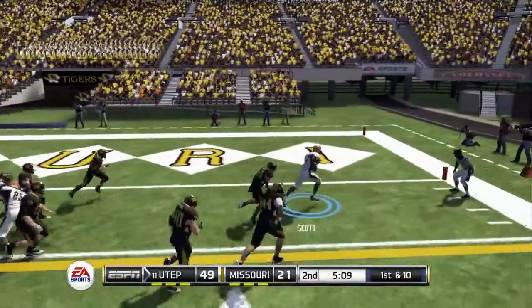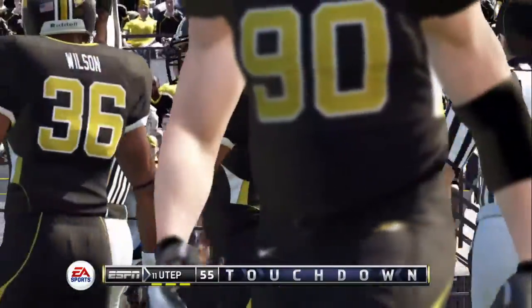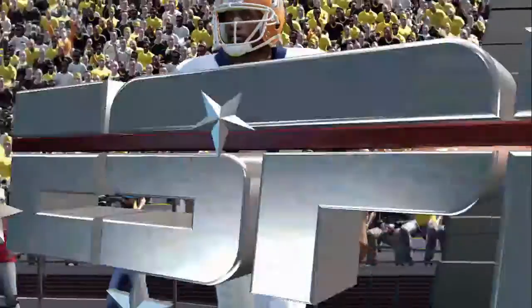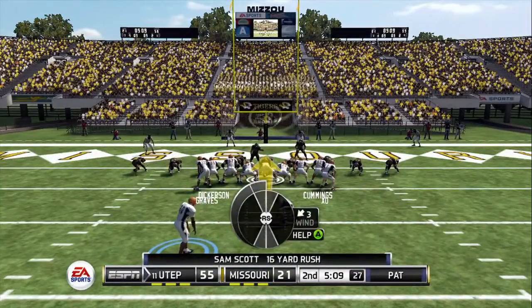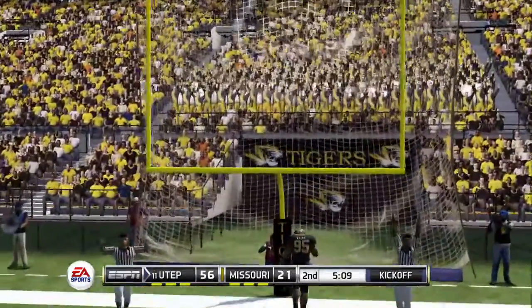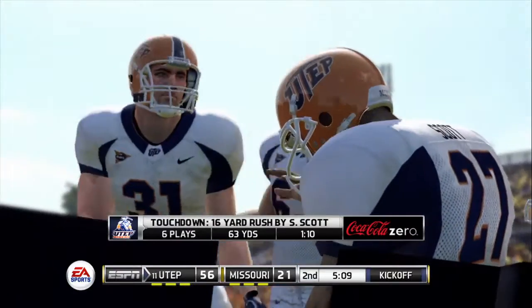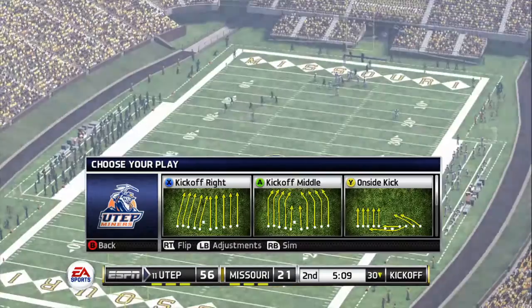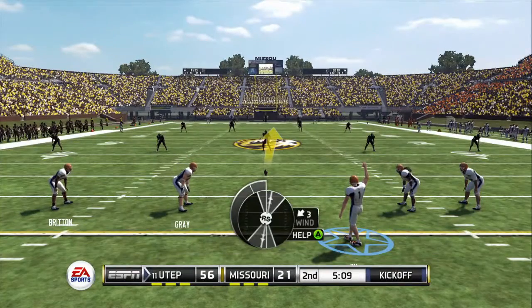Here's the run, got a hole — Touchdown, UTEP! Well-designed play to get the halfback into the end zone. For this guy, it doesn't matter how it's drawn up — he can make his own play as he goes along. And he tacks on the extra point. So a six-play, 63-yard drive and they get it in for seven. The big plays running the football were the keys to that drive. The score: 56-21.